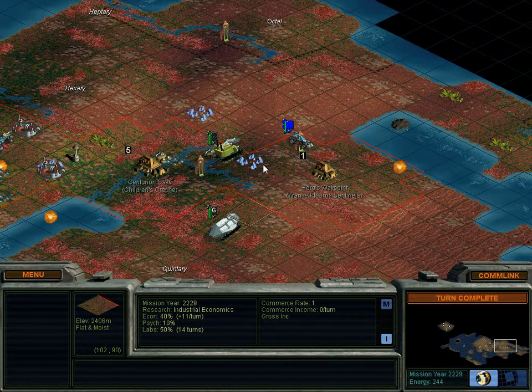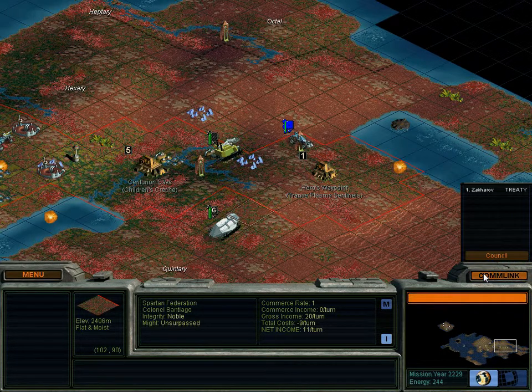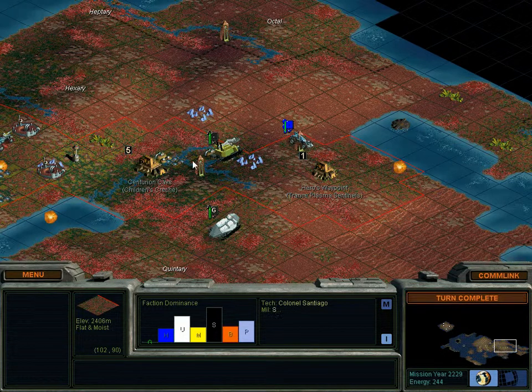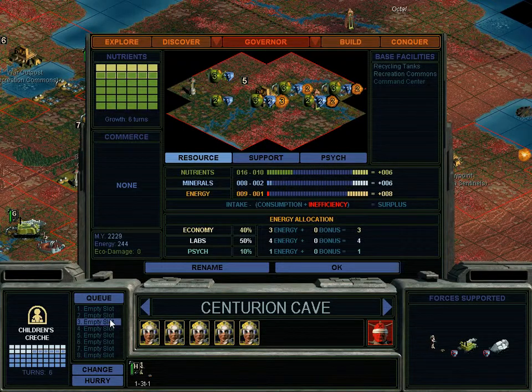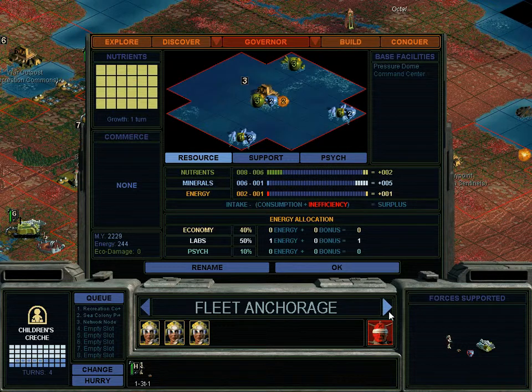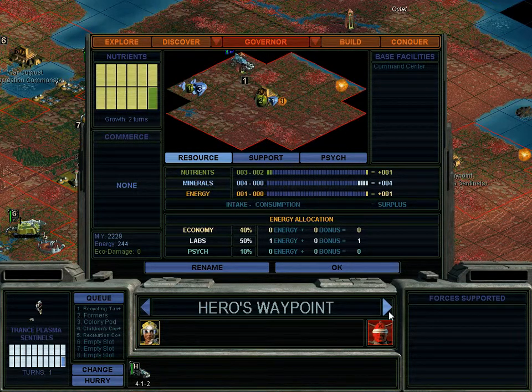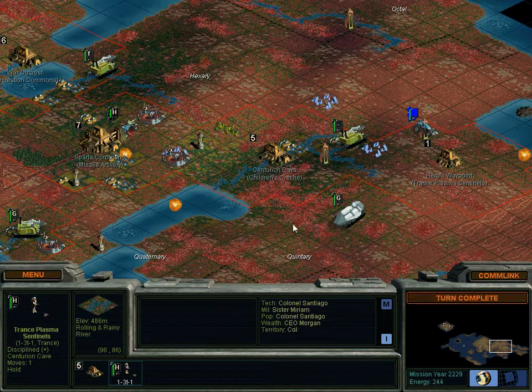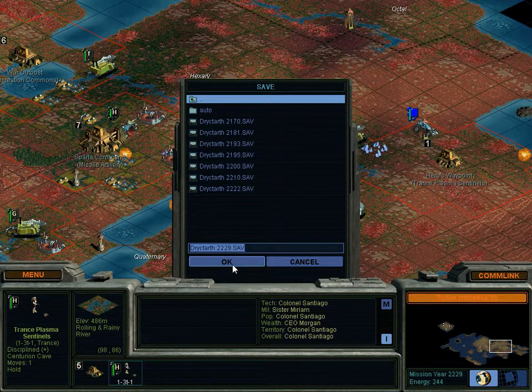When he gets within one square of our base or units, we'll contact each other. Right now it's okay that he's on our land, though we could tell him to get off. We only have contact with Zakharov's faction so far, so we'll see what happens next turn. I'm running long on video so we'll end here — we'll have to wait and see where this Yang unit goes. In other news everything is going smoothly: labs are up, everyone has rec commons or is working on it. Until next time folks, don't catch on fire.